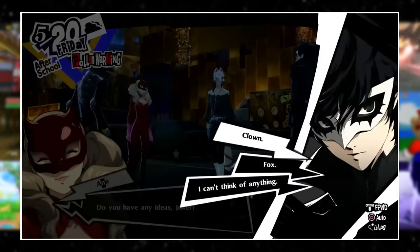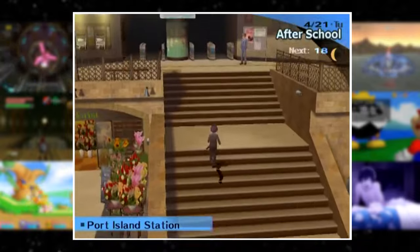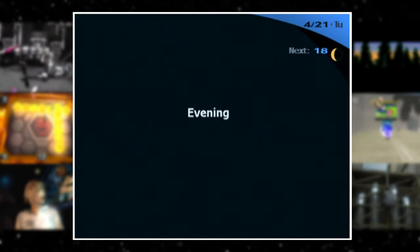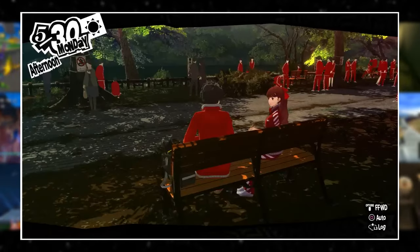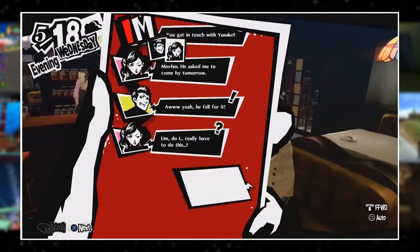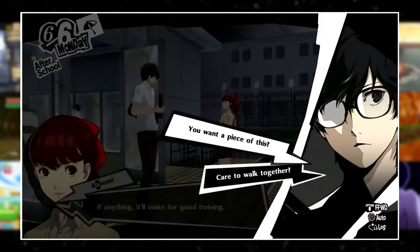Persona has its calendar where entire school years pass by with weekends and bank holidays included. In Persona 3, you can accidentally end your day by walking back inside after you've already walked outside — the day just instantly ends, so make sure you do anything you want in your dorm first before committing to going outside. You can only take a few actions during the day in these games, so you need to use your time wisely since there's a limit to in-game days.